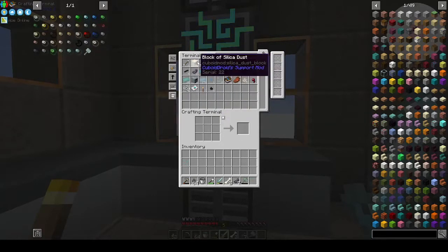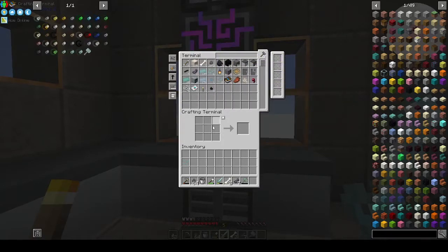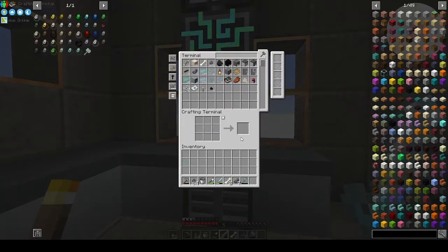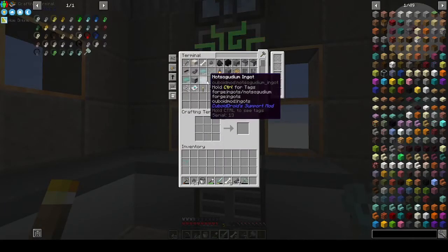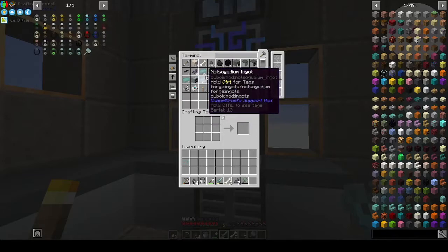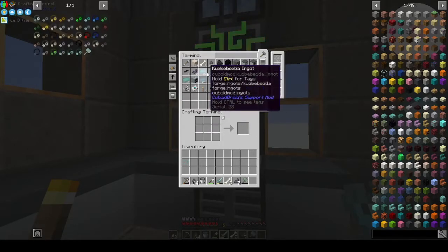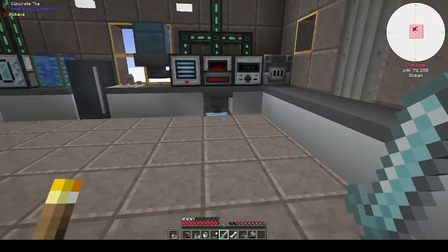I've been putting my silica dust and coal into blocks because I need them to make the singularity — I'm planning ahead! I've also been trying to get as many ingots as possible because to make the singularity you need 320 ingots for the ores.